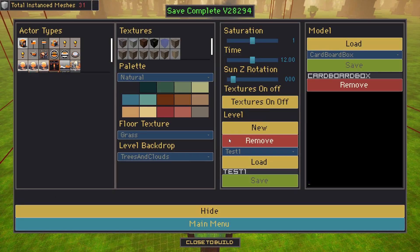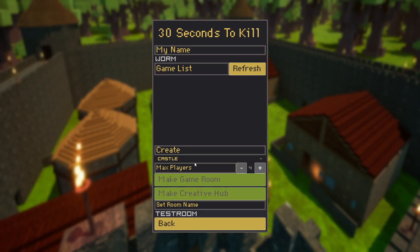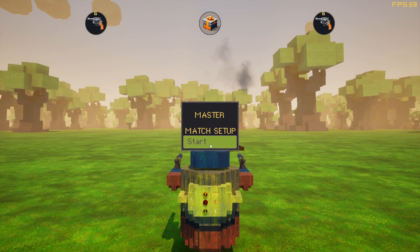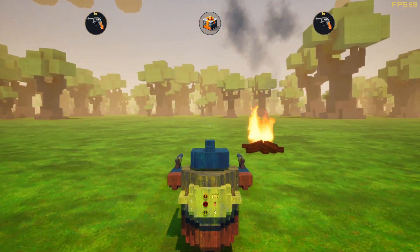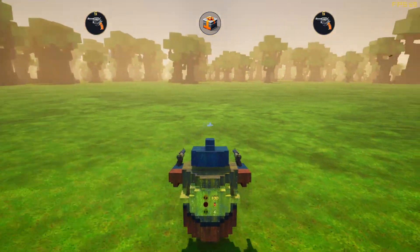Saving the level. Going back to the main menu, multiplayer, loading in our test level, making a game room, spawning in. Walking up to the invisible box, we can clearly see that our guys are colliding with them.